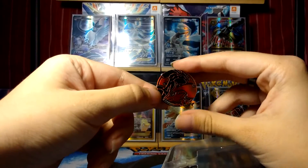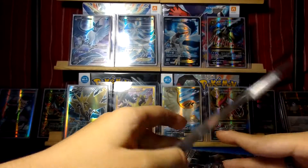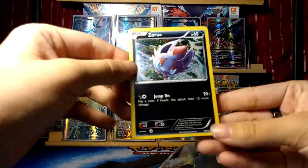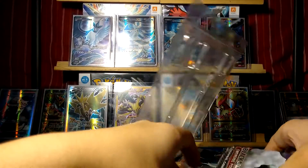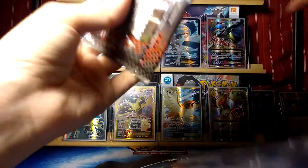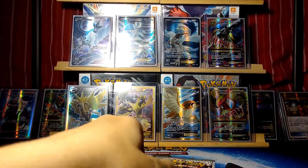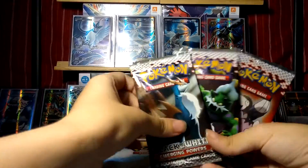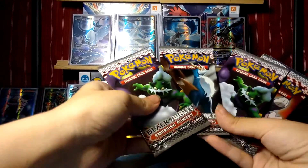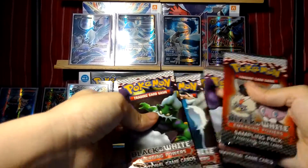I have this Zekrom and Kyurem coin — kind of cool looking — and a little Zorua card. While these might not be the best cards, or one of the better sets to open for competitive, I just wanted to open it because I really didn't get to open Black and White stuff.